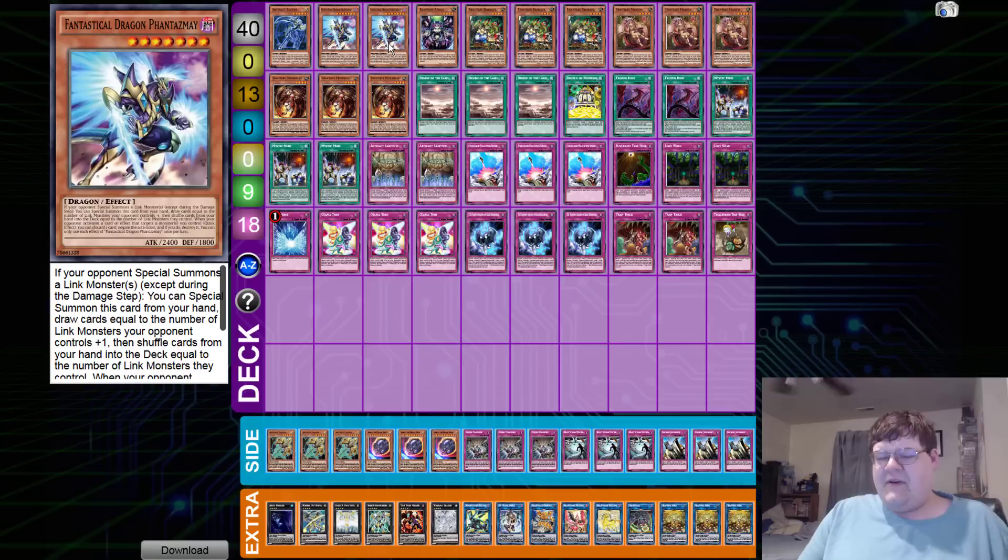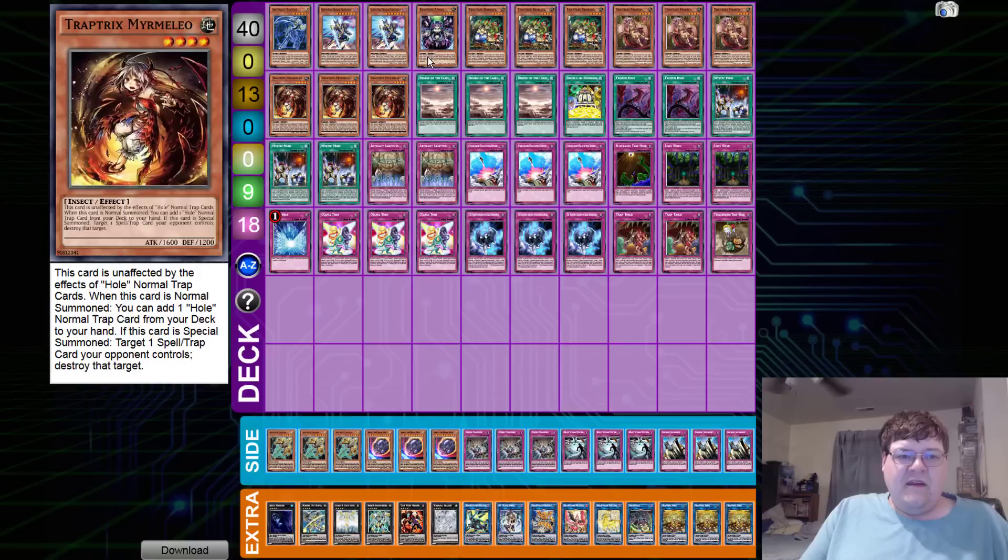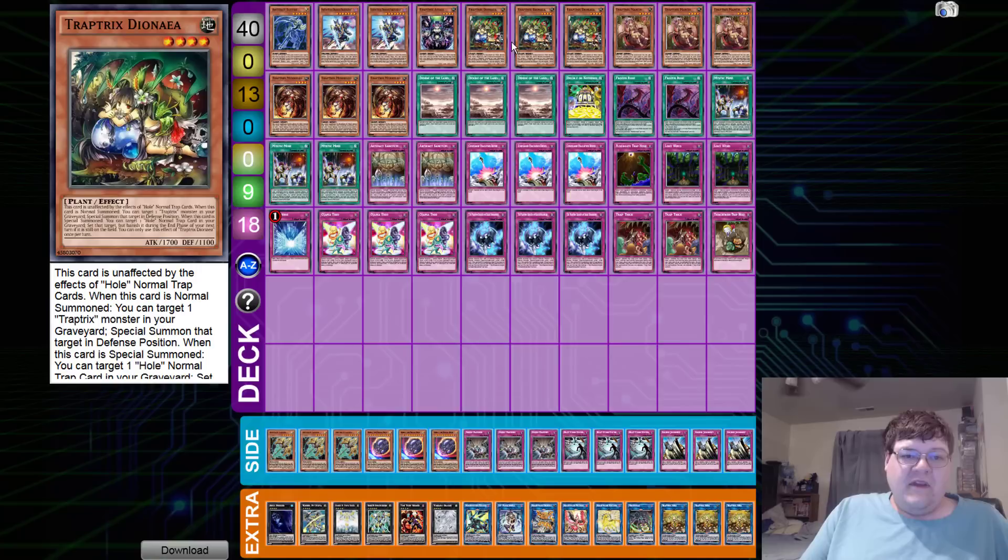Only two copies of Phantasme - two seems to be the magic number this format. A lot of players have just not opted to play many of these. We have one copy of A-Tracks, giving you the ability to activate normal trap holes from your hand, which is pretty good. We have triple copies of Diana - basically what we care about is: on normal, target a Trap Tricks monster, gear it, special summon in defense mode, then target one normal trap card in your graveyard and set it back, but it gets banished.